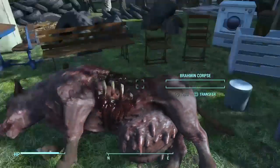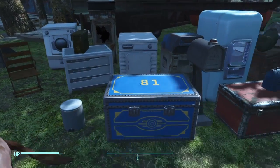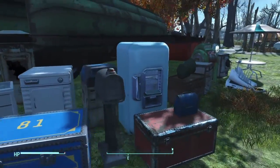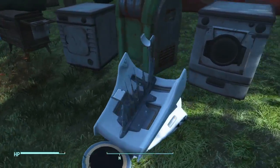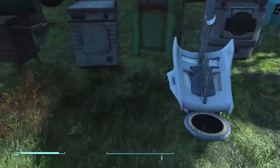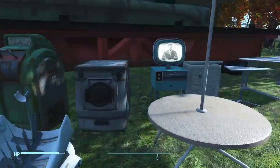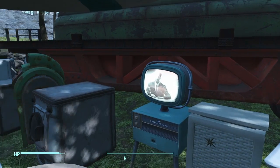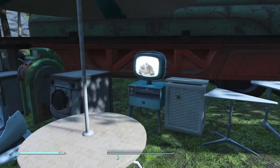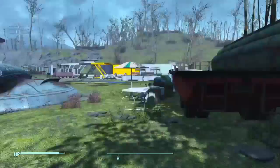And that's in the container section, so you can store some items in that. And then some more containers: a Vault 81 steamer trunk, some more containers over here. This is from when the synths are being created — that's what one of the things they're created on top of. Right here is the TV from the beginning of the game with the actual animation playing. So that's really cool — if you want to place it down in a house, it looks really nice.